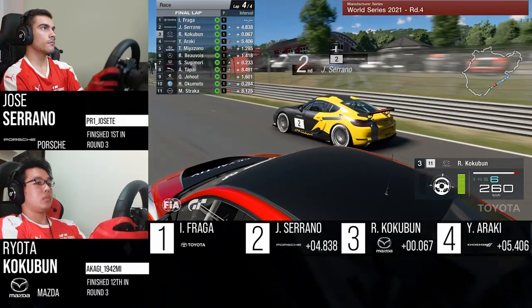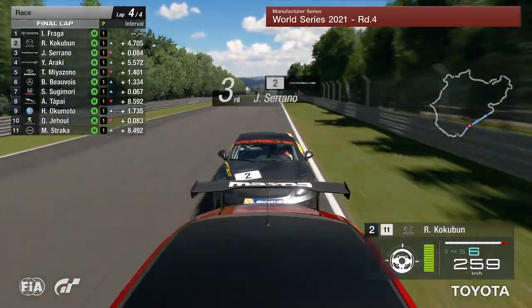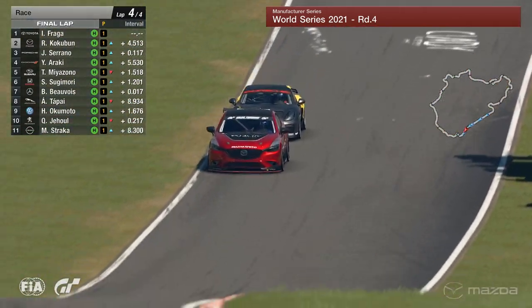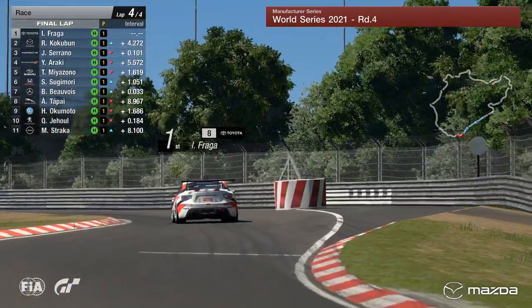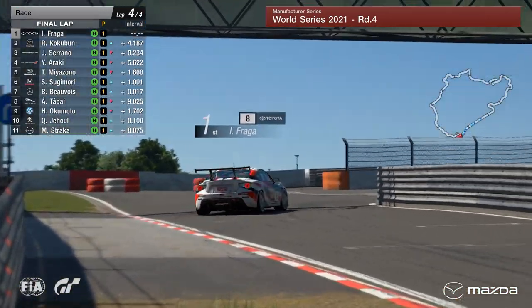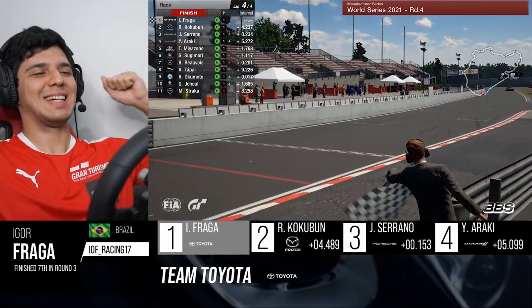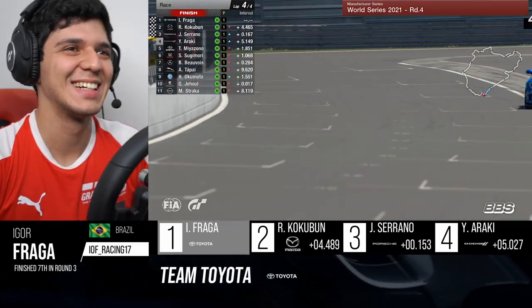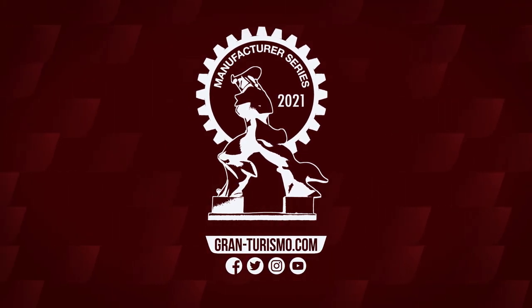Going towards the left-hand side of the circuit, they come side-by-side down the Döttinger Höhe, and Cockerman takes that second place away from Serrano. Serrano immediately back into the slipstream to try and retaliate on the Mazda driver, but he can't quite make the move stick through the final corners. Here though is Igor Fraga — pole position, fastest lap, and the win in World Series 4 in the Manufacturers Series. Relief for Igor Fraga as he wins here at the Nordschleife. Cockerman holds on for second place.